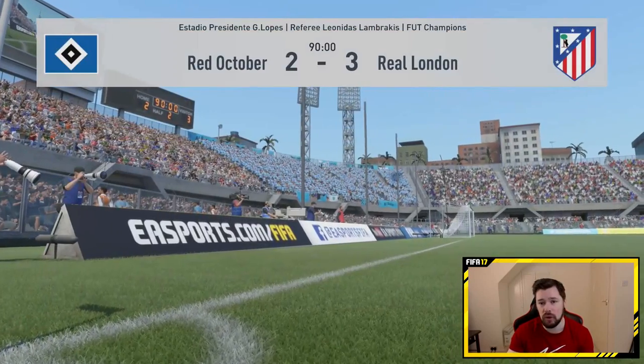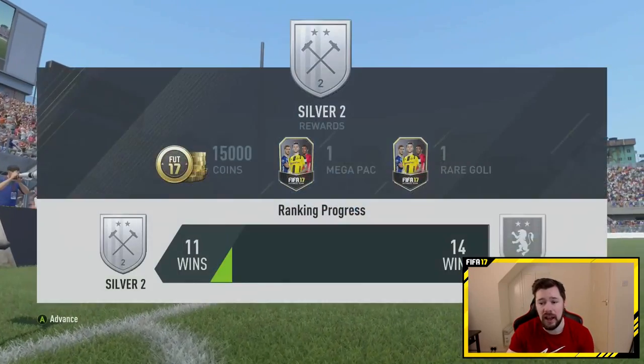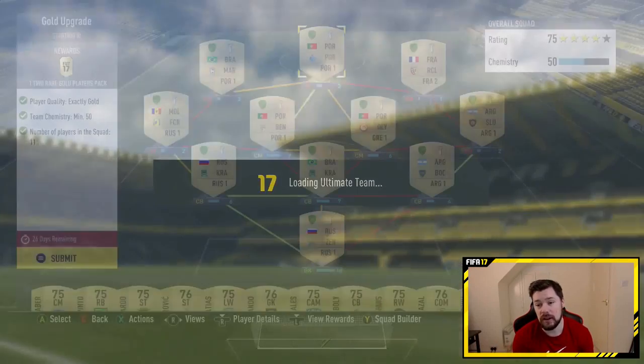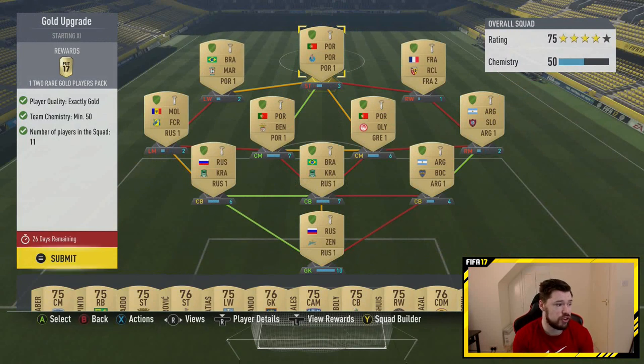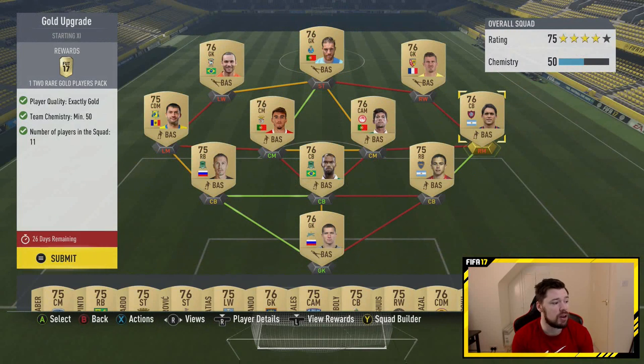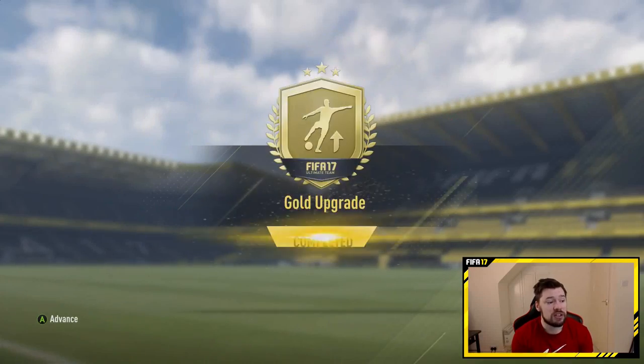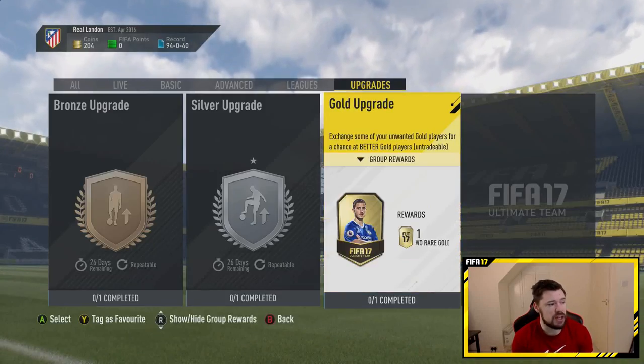Keep it up. To everyone else getting gold or even silver and struggling — just remember, you're close to being a very, very good player, which is phenomenal. Vaughn says he started wondering something: we all know pace is how fast a player is and physical is how strong, but what do the passing stat and dribbling stat say?